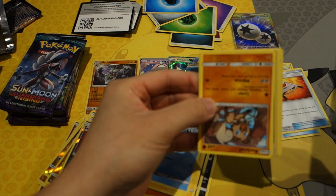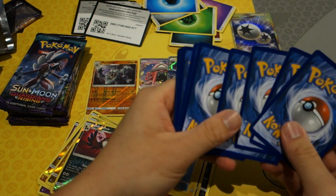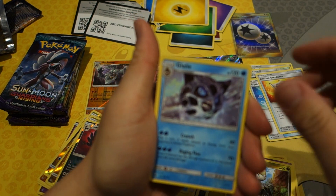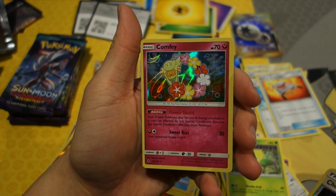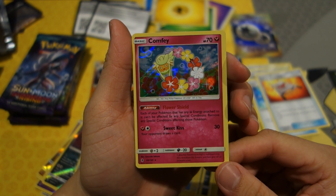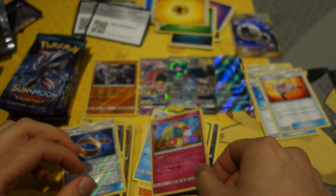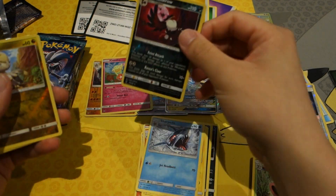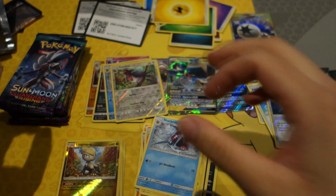Next pack: Munchlax, Jangmo-o, Wailmer, Fletchinder, and a Comfey with a reverse holo Choice Band. The rare is a holo Comfey. Let's take a look: each of your Pokémon that has a Fairy energy attached can't be affected by any special conditions, and removes any existing special conditions. Pretty decent card. That counts as a hit — also Sharpedo as well.